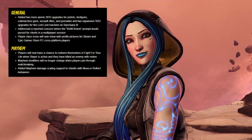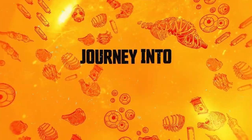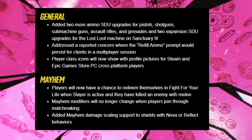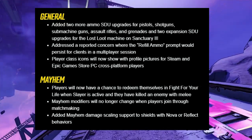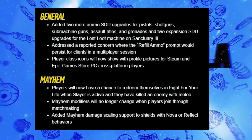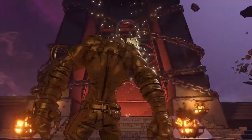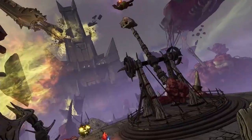Under general patch notes, they've added two more ammo SDU upgrades for pistols, shotguns, submachine guns, assault rifles, and grenades, and two expansion SDU upgrades for the Lost Loot Machine on Sanctuary 3. They've also addressed a reported concern where the refill ammo prompt would persist for clients in a multiplayer session.